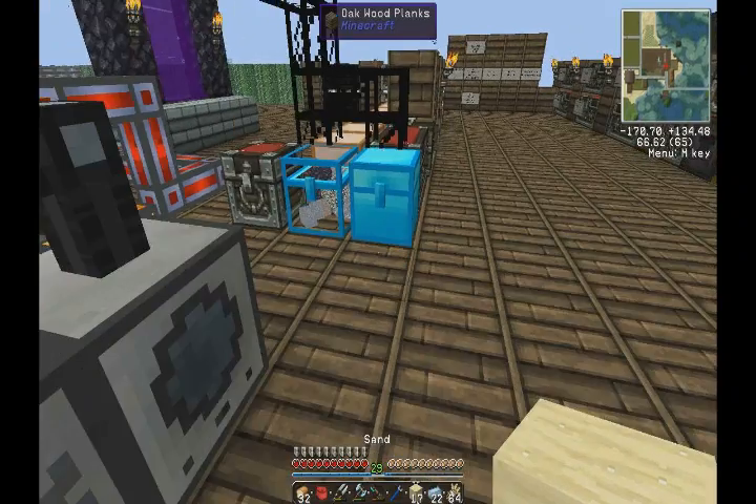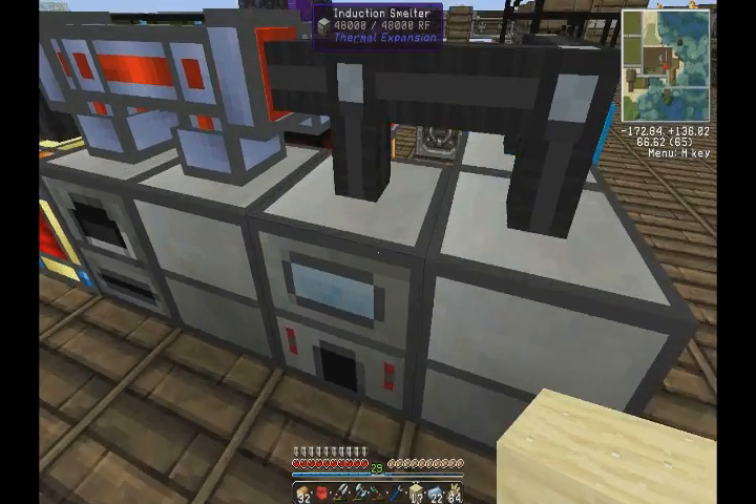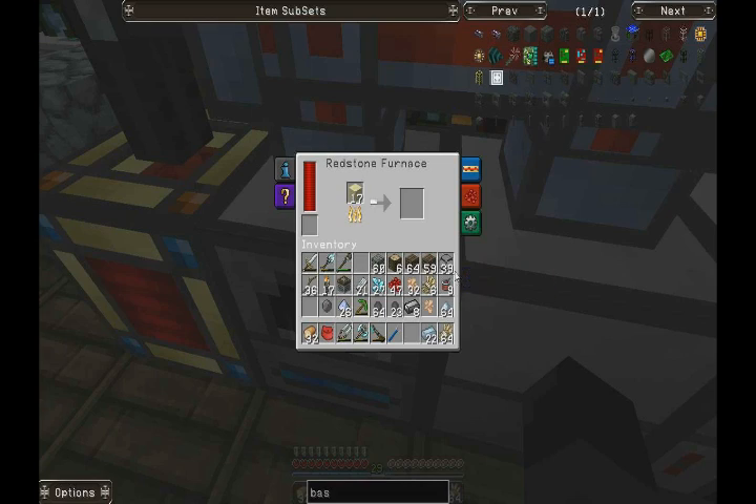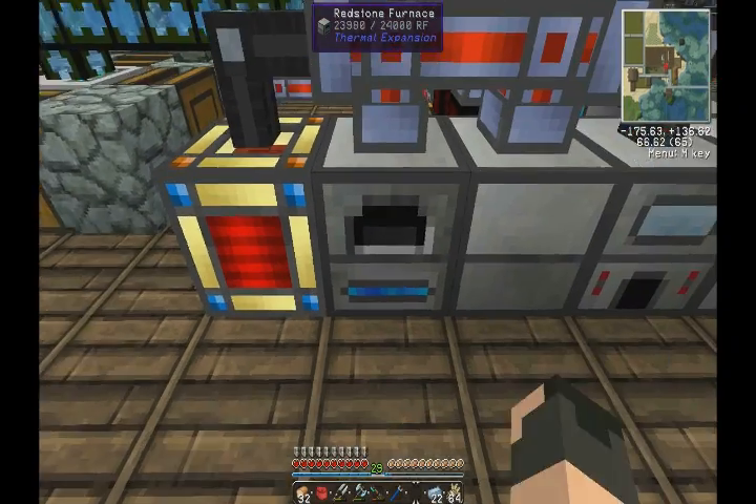Let's make it - we're going to need it to make all the ME cables to hook up to the reactor. We've got quite a bit of glass anyway, but just to make sure we've got enough.